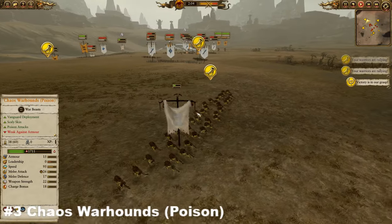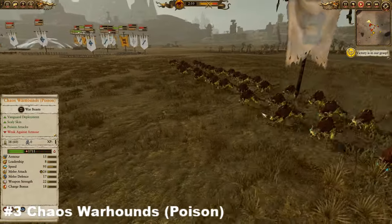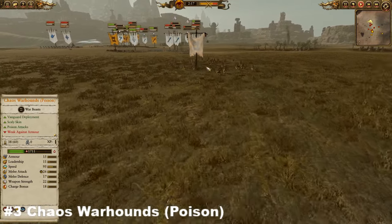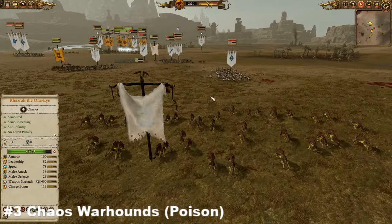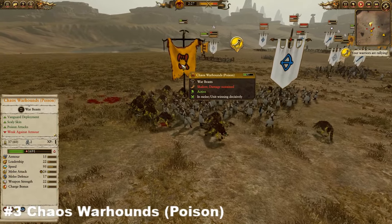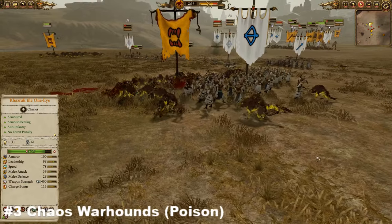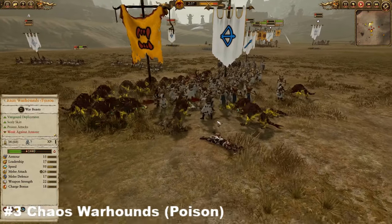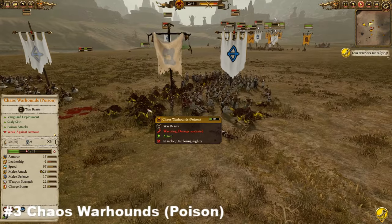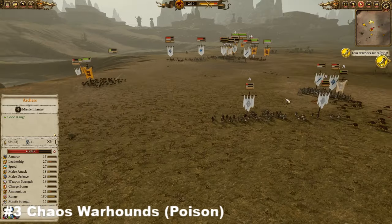Coming in at number three, it is indeed going to be the Chaos Warhounds with Poison. Currently looking at the Beastmen variety here, and these doggos certainly give you bang for your buck. They come in at 475 gold — a little bit more expensive than the 400 gold basic variety — but that gives you the poison, which I think helps pay for itself. These doggos are incredibly quick, coming in at a whopping 95 speed, which allows them to escape units that can counter them such as cavalry. Coming in here, currently feasting on some poor elven archers, they come in with only 26 melee attack and 17 melee defense.